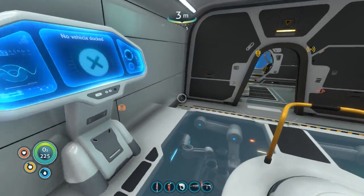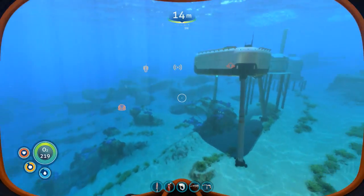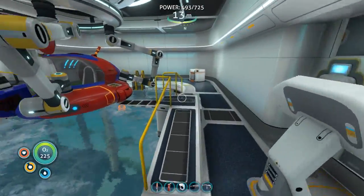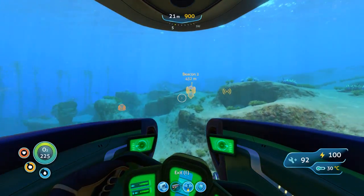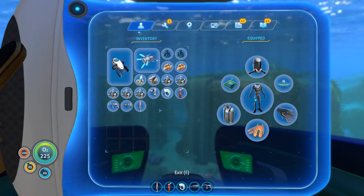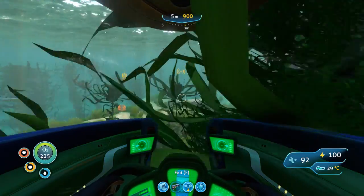Now that we've got the Cyclops and the Seamoth, it's about time we get the prawn suit. I still need to find the grappling arm. By that beacon over there, we're heading to what I believe is the Grand Reef. I'm not short on aerogel — I made it from gel sacs — but we're lacking one lithium. We're going to brave the depths and find some stuff. I also want to check out a wreck nearby; that might be where the grappling arm is. Scanner's charged — that's all I care about.